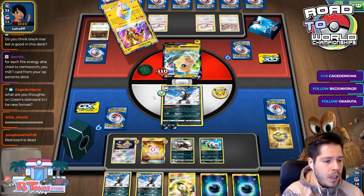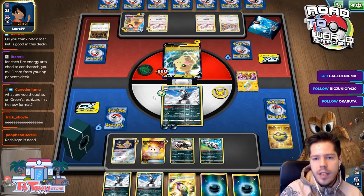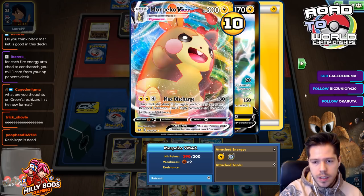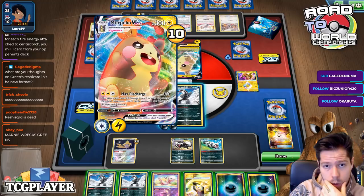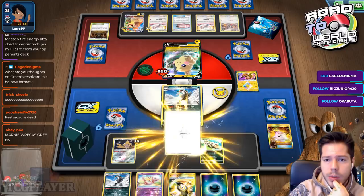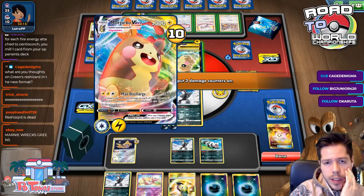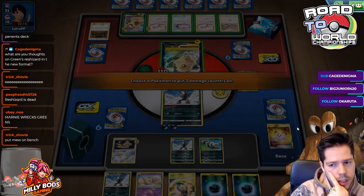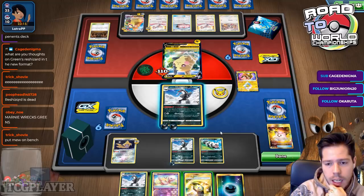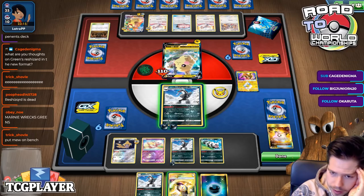For each energy attached to Centiskorch, discard one card from your opponent's deck — that actually sounds pretty good. There's already a Morpeko VMAX with energy attached, and also Memory Energy. I have no way to Guzma this guy. If he uses this attack, he's not actually KO-ing me, so by doing that I put him in range of Voltletal GX, and I think that's pretty okay. We get our first two prizes.